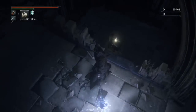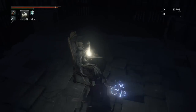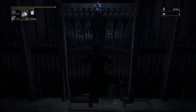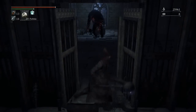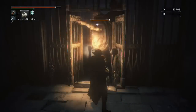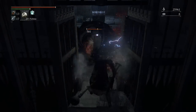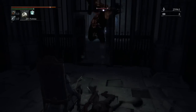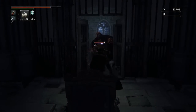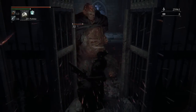Dropping through this hole in the wall here gives us the Upper Cathedral Key, which lets us access Arianna, lets us buy the Rosmarinus and stuff like that by getting the badge that's in the upper cathedral. There's a lot of good stuff up in upper cathedral that's worth it, so obviously you want to get this regardless, especially if you're going for full completion of the game.